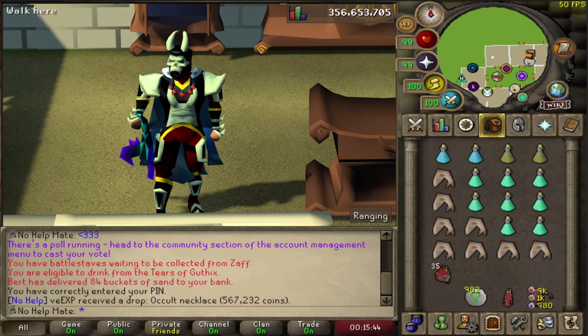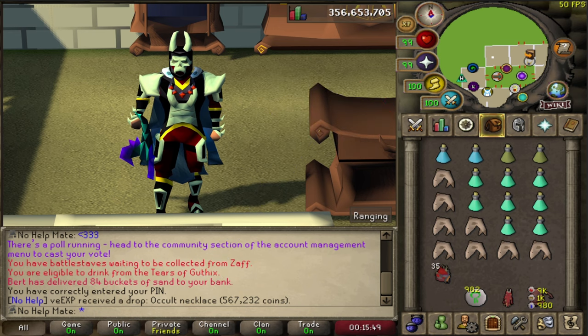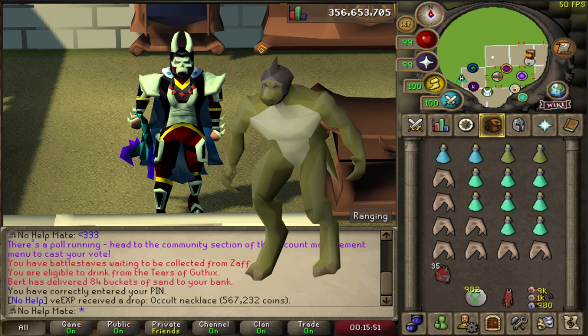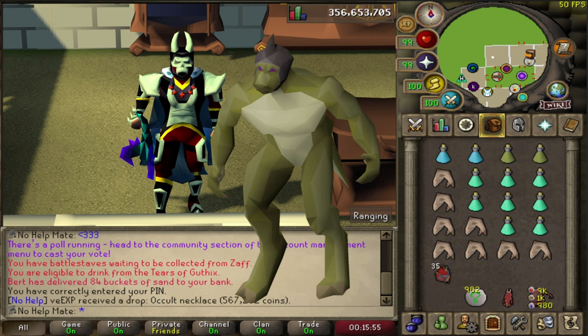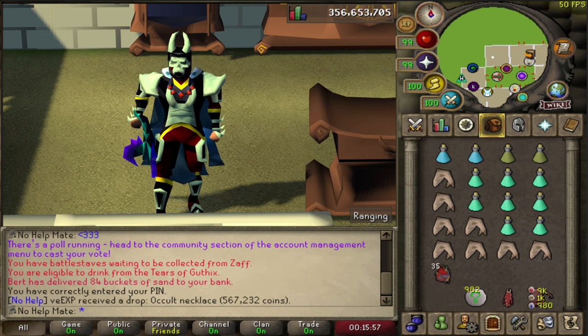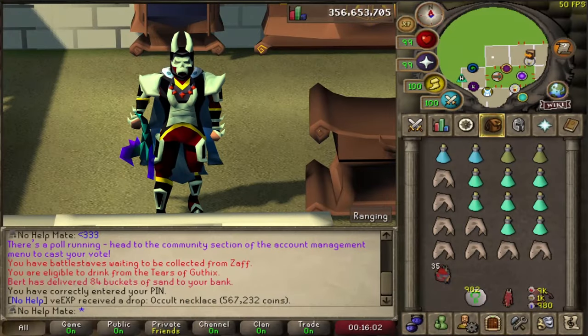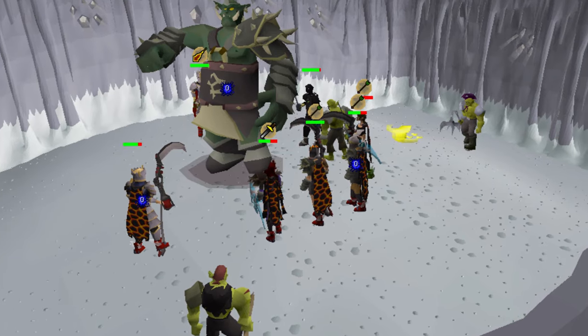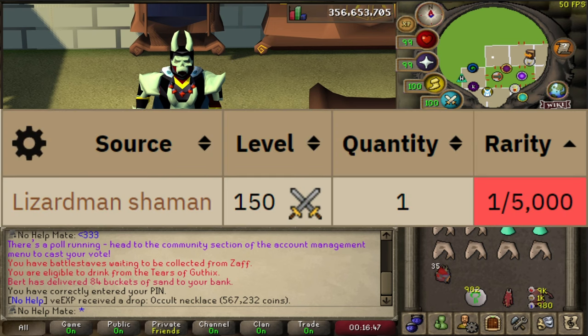So you're an Ironman and you finally want to go ahead and get yourself the Dragon Warhammer. Today I'm going to be showing you how to kill Lizardmen Shamans on the Ironman account to get yourself a Dragon Warhammer. It's pretty much an essential item to start bossing and PvMing. It does help a lot, especially for soloing things like God Wars Dungeon. It is a 1 in 5000 chance to drop from a Lizardmen Shaman.